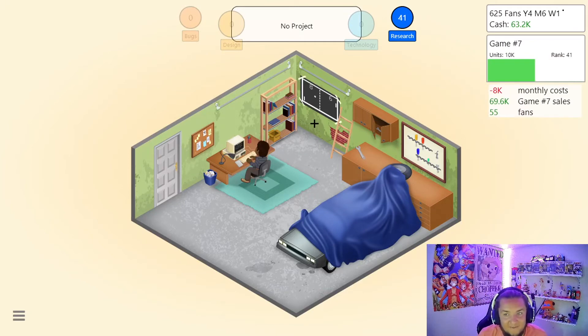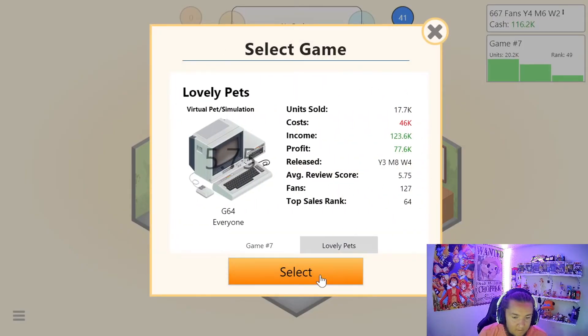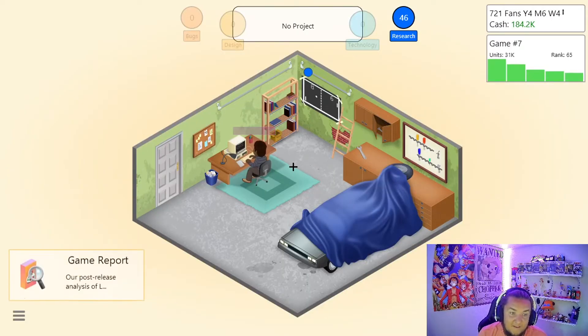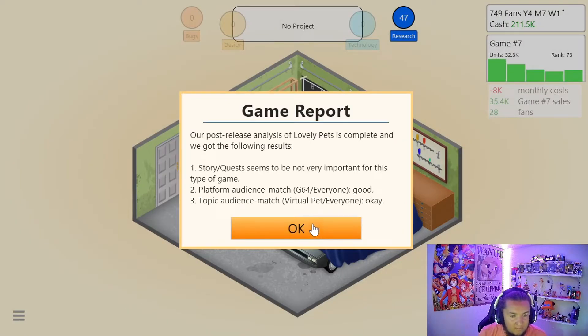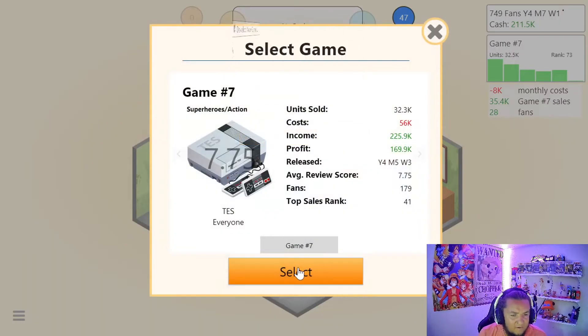Game number seven. I didn't even name it right. It's going to make almost 10K. Look at this — can I just pay the bank back, man? Game report on Lovely Pets first, and then game seven. I still hate that I didn't name it right. I can't change the name now — it's forever going to be game seven. G64. That'll probably be our last game we ever do on a G64. We can do PC games.